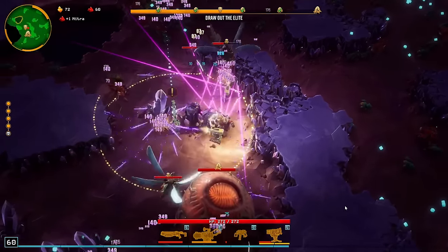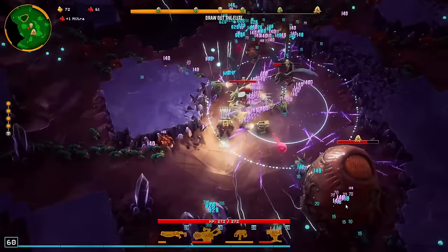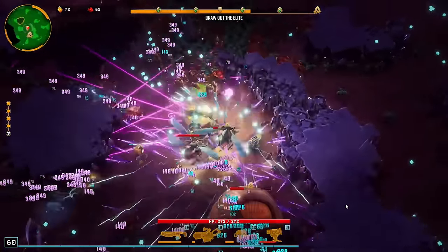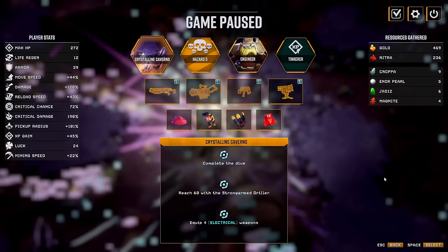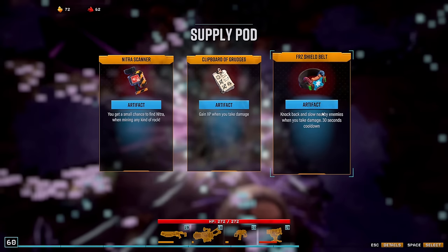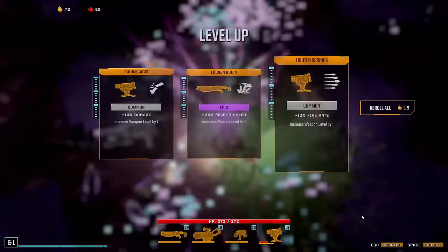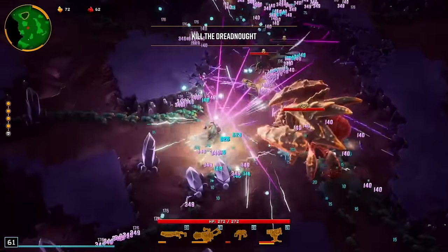Get this real quick — maybe get a good damage artifact or something, would be nice. Now I got a magnet. This is not good. I don't need nitrofine — I guess this is the best here, but it's also not good. Also I just triggered the boss here because I was too close.